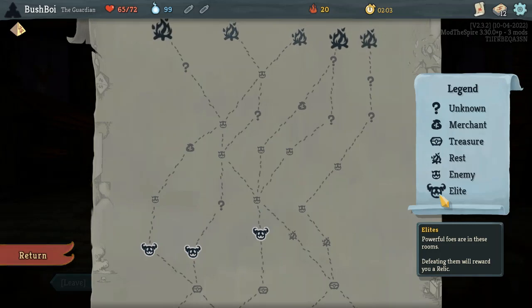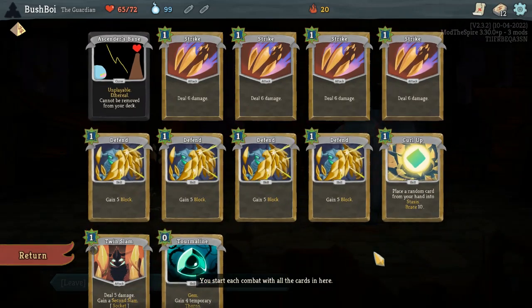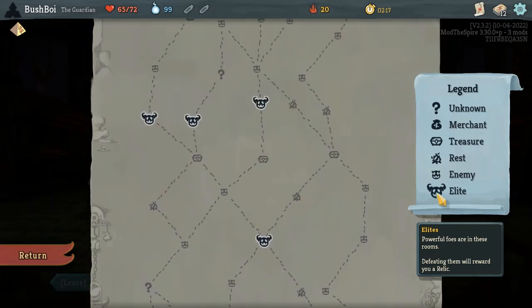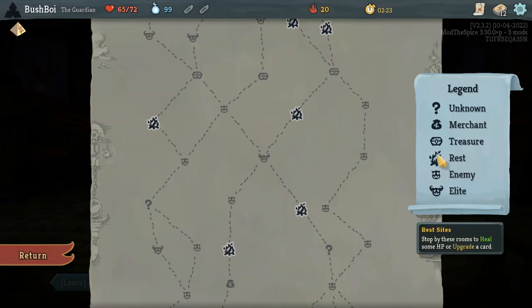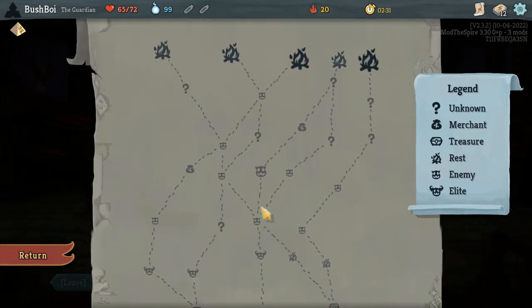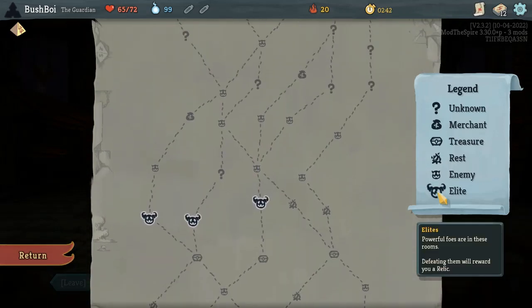I do still need to block a decent amount, and Guardian's starting deck is only like four block cards out of 12 — 11 after we socket. So let's see what our options are for pathing. We have some three-elite routes, although every single three-elite route has only one campfire, except this one which has zero.